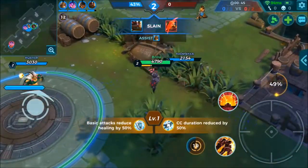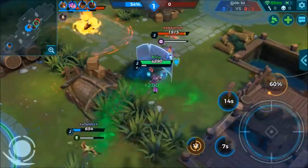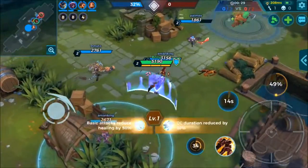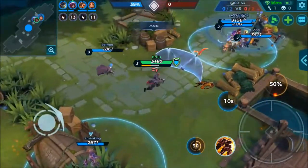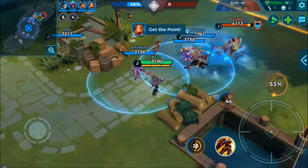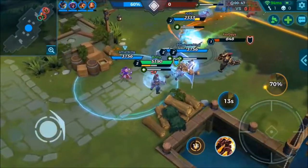Tip number three: you don't actually need to sit on the point once you've captured it. Once you bring the bar up all the way, your whole team can leave the point and the progress percent will still go up. The enemy team has to physically be standing on the point to stop the progress. I don't know if this is supposed to be in the game or if it's just a bug, but as of when this video is uploaded, you don't actually need to be standing on the point.